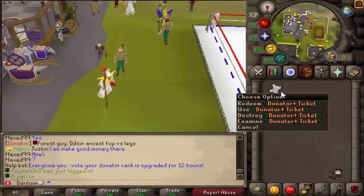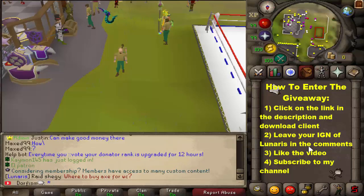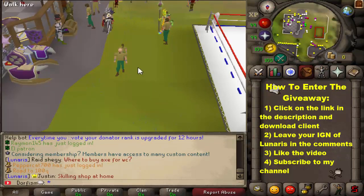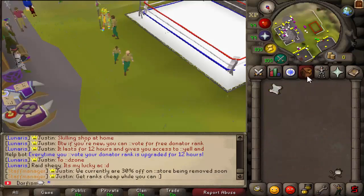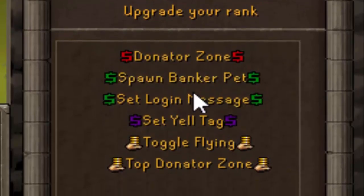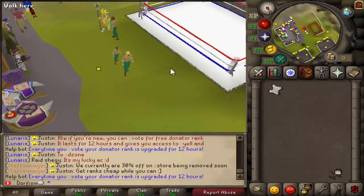Let's start off the video with a giveaway. To enter this giveaway for the Donator Plus ticket, all you need to do is click on the link in the description down below to get onto the server Lunaris, download the client, and leave your in-game name for Lunaris in the comment section down below, as well as leaving a like on this video and being subscribed to my channel with post notifications turned on. With that ticket you can spawn a banker pet, set a login message, and go to the Donator Zone.